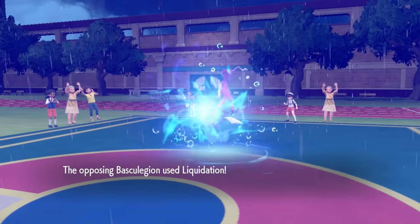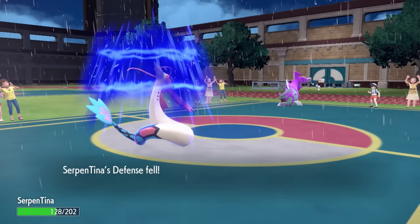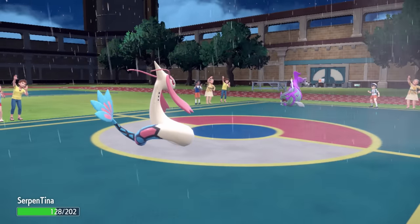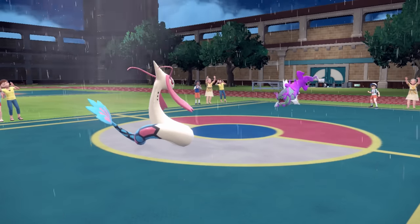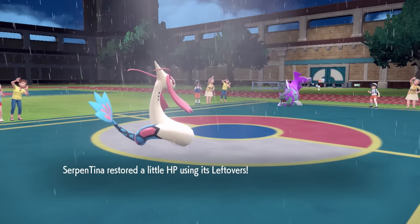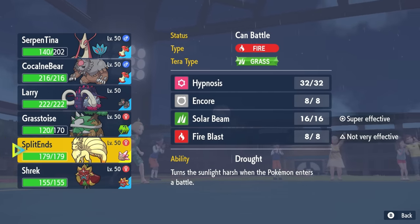So I decide to go into Milotic, just kind of test the waters here — no pun intended. He goes for that liquidation, going to do like close to half and gets the defense drop, which is kind of worst case scenario. Having a defense drop there really sucks. I really need to kind of manage this thing's HP to the point where I can basically save it for that Basskegion later.